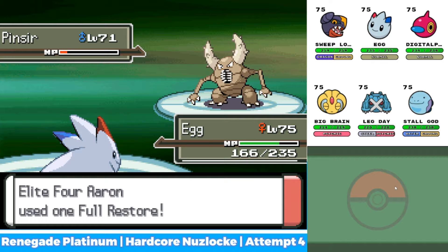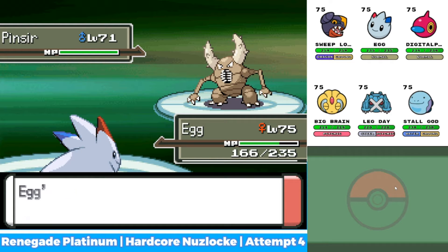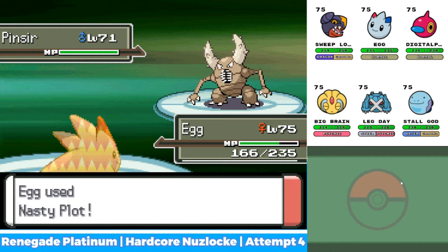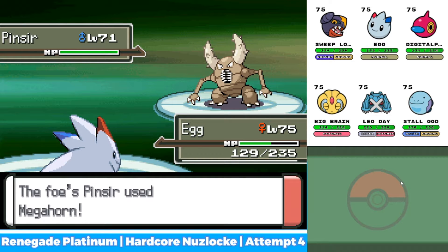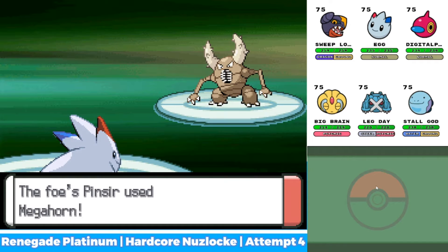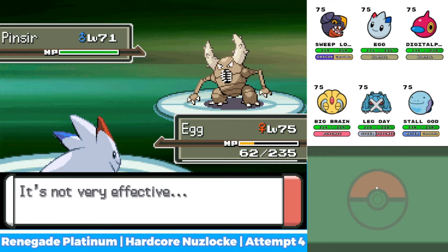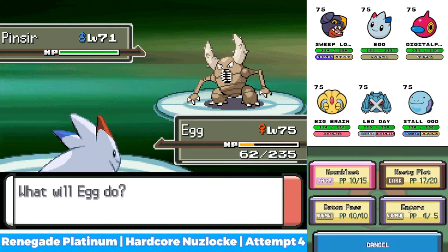And we can get off a Nasty Plot. Let's go! That's — I forgot about potions. So we can set up free Nasty Plots. Was that three? Two. It was two. Okay, that's three Nasty Plots. That was a crit. That is the most damage he'll ever do to me. Encore ended. He's going to Stone Edge. Alright, we're risking a crit.